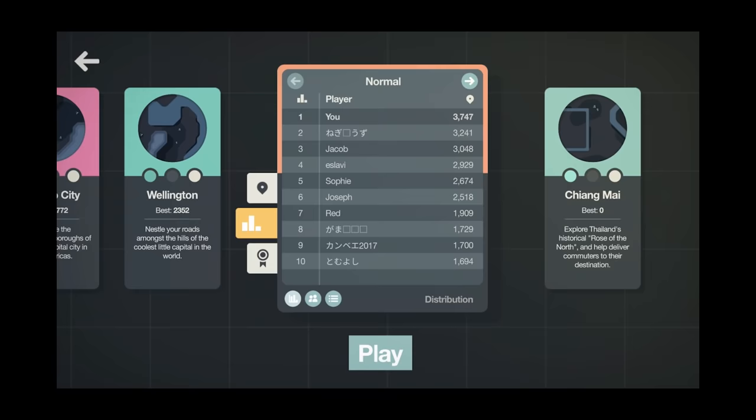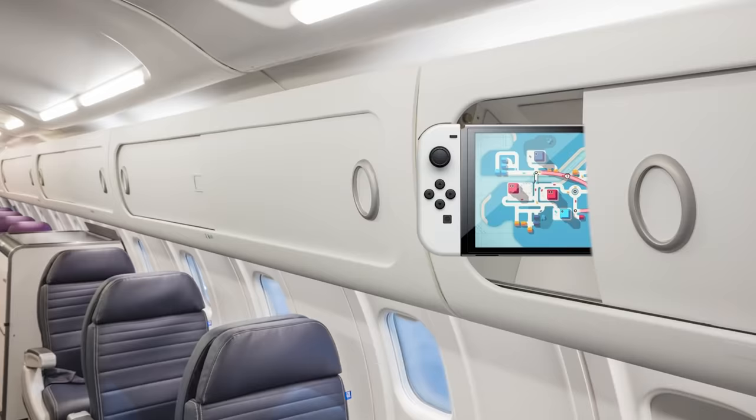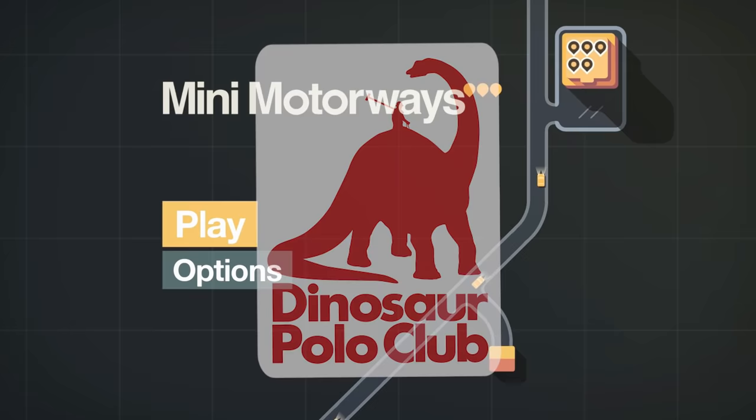We've also unlocked challenges for that one, one of which is called Building Bridges. Anyway guys, go check out Mini Motorways yourself — it's on Switch now finally, so you can play it in the toilet, on the plane, wherever you want. Remember it's cross save, so if you've played it on Steam you can just play it on Switch and carry on your progress, which is literally what I just did. Thank you so much to Dinosaur Polo Club for sponsoring today's video — I massively appreciate your support of the channel. As always, peace, love, and Motorway Matt — bye guys!